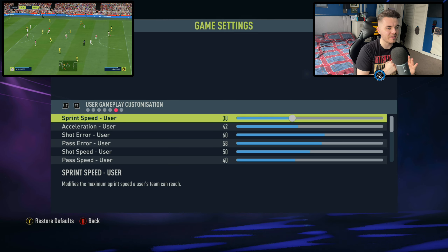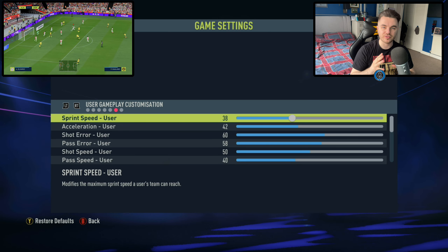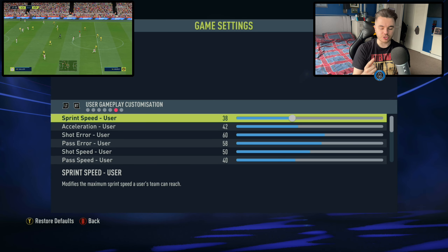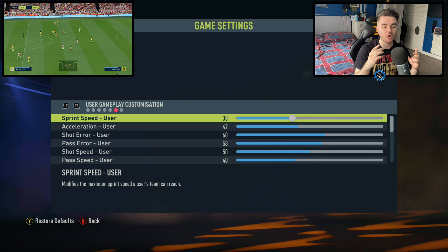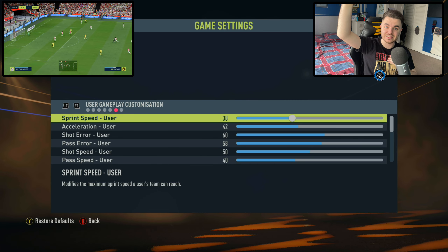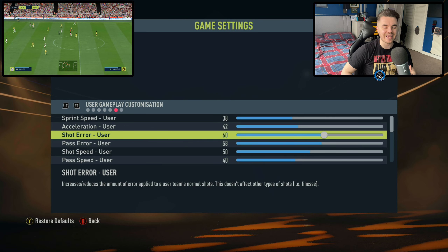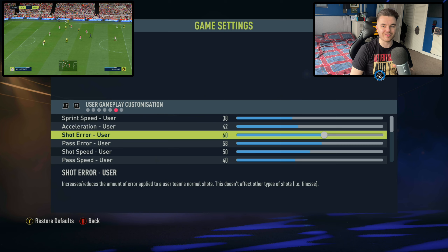On to the big stuff — the sliders themselves. Anyone who's used my first version sliders will notice some tweaks and changes. With sprint speed and acceleration, raised slightly, now at 38 and 42. I've been tinkering these for a while. Some patrons suggested perhaps increasing sprint speed to 53 as a sweet spot, but I just find it too fast. There is an issue with player jockeying that's been put up on the forums, but the issue is it just becomes too end-to-endy, too arcade-y. So I've stuck with a reduced sprint speed and acceleration.